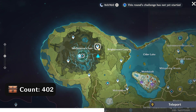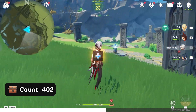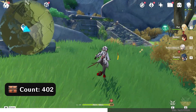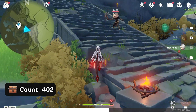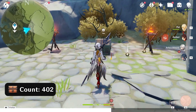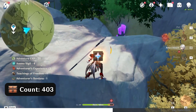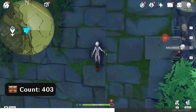Next, teleport to this waypoint. Head east, right side on the map. Come up the stairs and defeat the enemies. Head northeast, up right on the map. Climb up here. There's one near the wall.